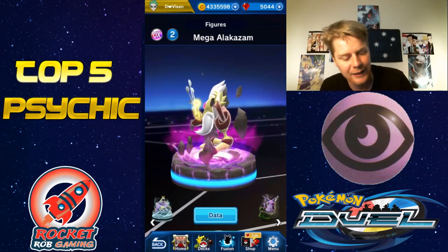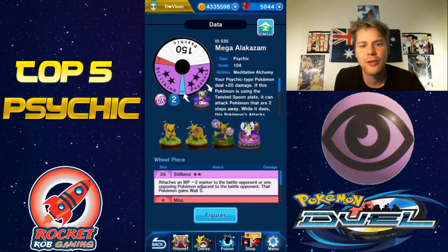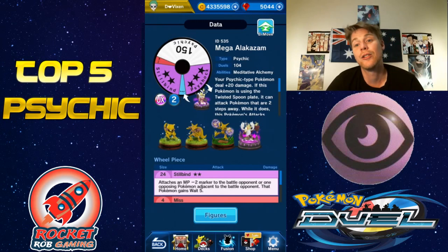Next up at number four, we have one of my favorites that I use in my current deck — Mega Alakazam. Check out the wheel on this guys — this wheel is huge, 150 Psychic. At level five this thing has no miss as well, and that Psychic takes up a huge chunk of the wheel at level 10, which is what I have now. Its ability lets you put a marker onto another Pokémon including itself and turn all of its whites to gold.